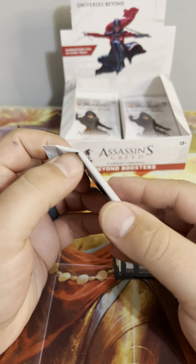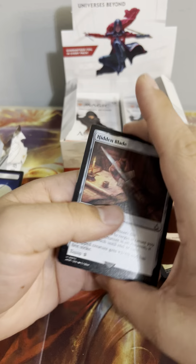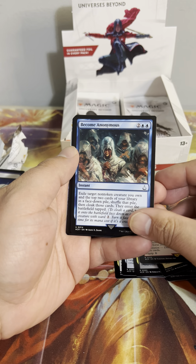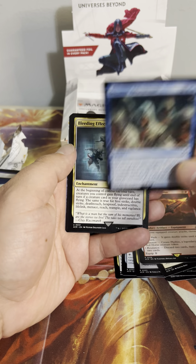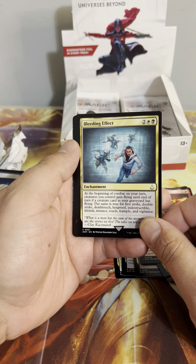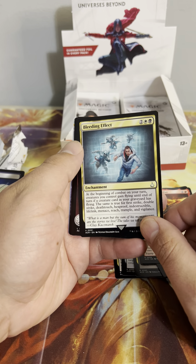I do like the showcase cards — the Animus styling is cool — but I don't like how many of the same ones we're getting in this box already. Hidden Blade, the buy-box promo. Become Anonymous — quick: exile target non-token creature you control face-down, then cloak those cards. Getting Combat — creatures you control gain flying until end of turn; if a creature in your graveyard has flying, the same is true for first strike.